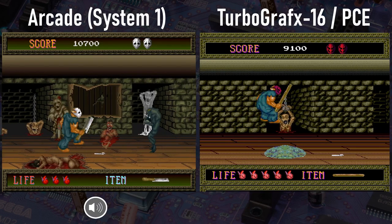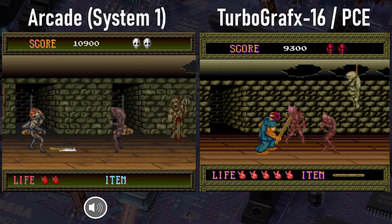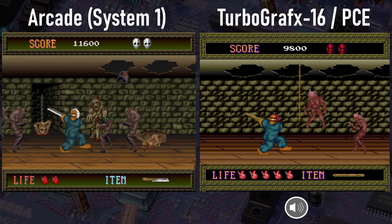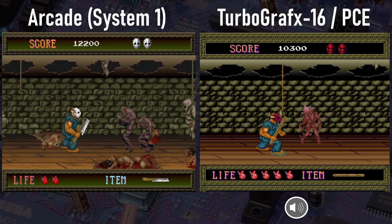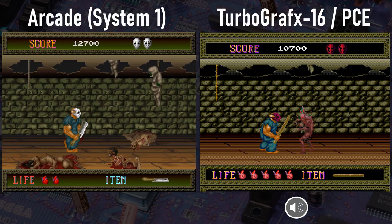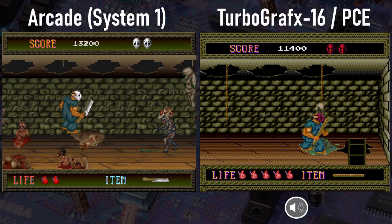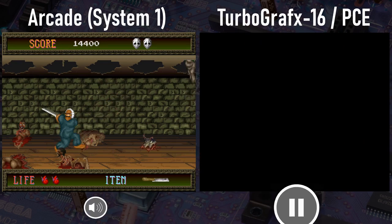As we begin Stage 2, we can see the omissions are much the same as with Stage 1. We've got a simpler pattern on the floor in the TG-16, fewer colors, less tile variety, and we lose all of the foreground elements — in this case, bodies and body parts. The arcade version is also a little harder here with tougher enemies, like those guys who, when you kill them, their head pops off and comes after you.